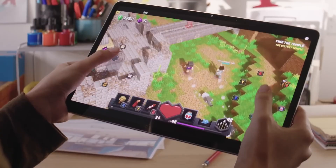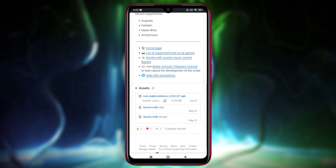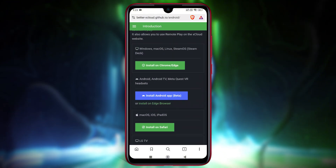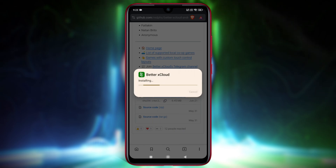First things first, let's download BetterX Cloud. Unfortunately, it isn't on the Play Store. You need to grab it from the official GitHub repository or its official website. Just search for BetterX Cloud GitHub, download the latest APK, and install it like any normal app.